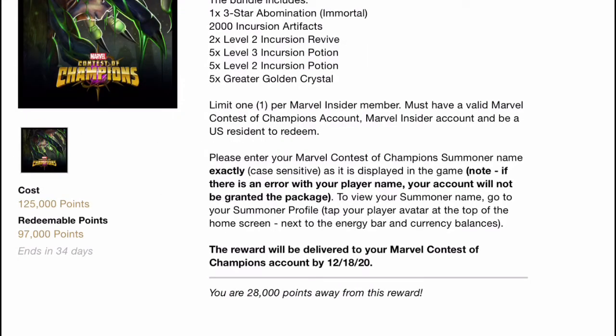If we check out the 125,000 point bundle, we are now looking at one three-star Abomination — the Mortal Abomination — 2,000 incursion artifacts, two level two incursion revives, five level three incursion potions, five level two incursion potions, and five greater golden crystals.